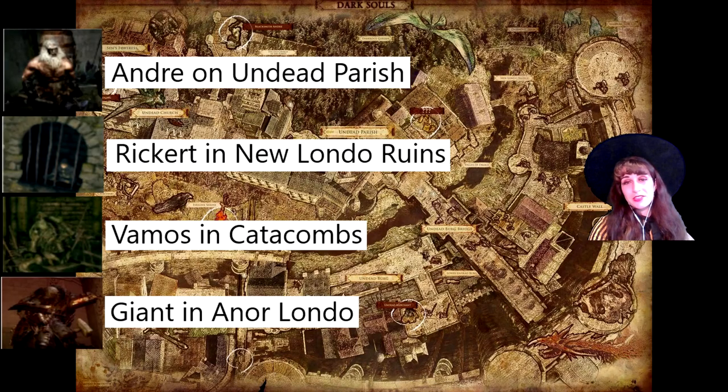There are four blacksmiths in Dark Souls. They are listed here with the zones they are located. Each can be given embers you collect during your journeys to enhance the upgrades they offer. All blacksmiths can upgrade weapons to plus 5 with Titanite Shards, repair equipment, and upgrade armor to full if you have the materials.